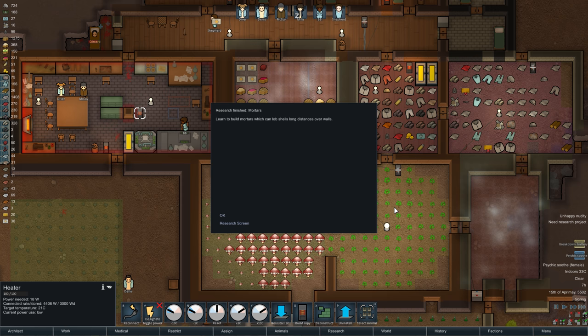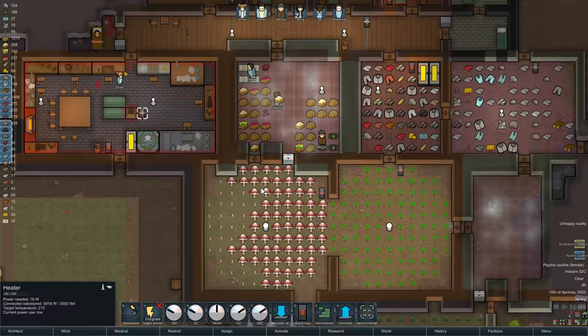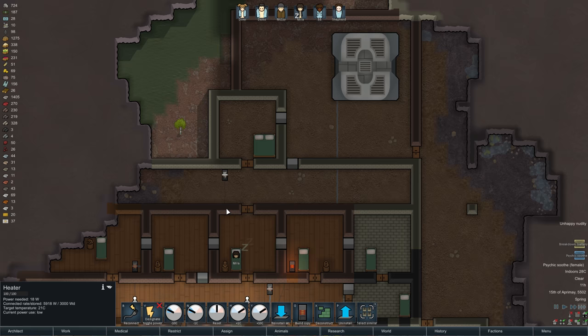Mortars are done — okay, let's do component assembly. Now I think that research bench is really quite large, so we'll have to figure out where we want to put that. Maybe up here in this hallway. This workroom isn't actually big enough — need more space. Maybe I'll just jam it in this room over here.